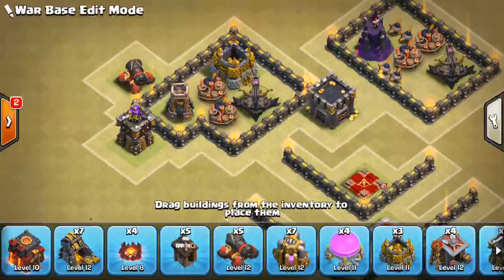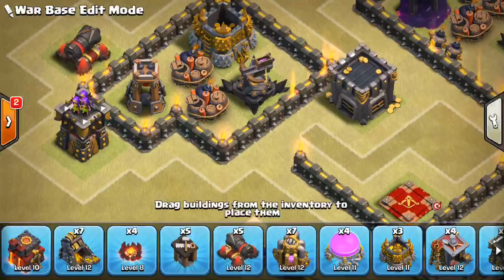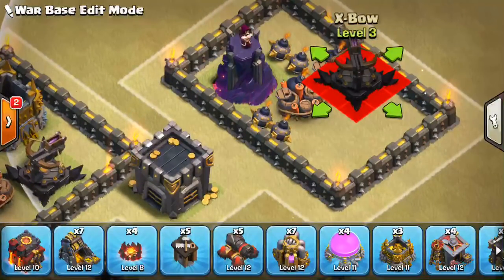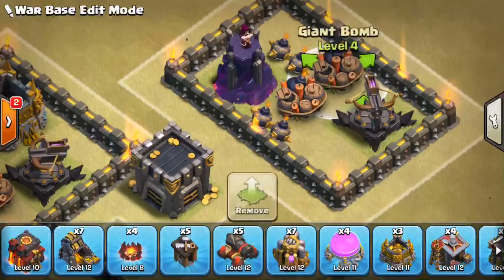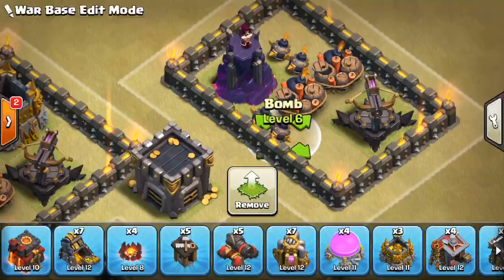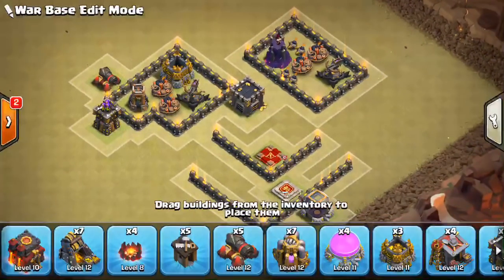That should be plenty to kill hogs — it's basically a triple giant bomb set. Even if there's a second or two between the bomb tower exploding and the two giant bombs going off, the hogs aren't going to get healed back up quickly enough. For the other double giant bomb set, you can adjust it diagonally — whatever allows you to fit both giant bombs plus a few small bombs. Even if you have a wizard tower nearby, I'd still include a few small bombs as sure damage dealers to ensure those hogs go down.